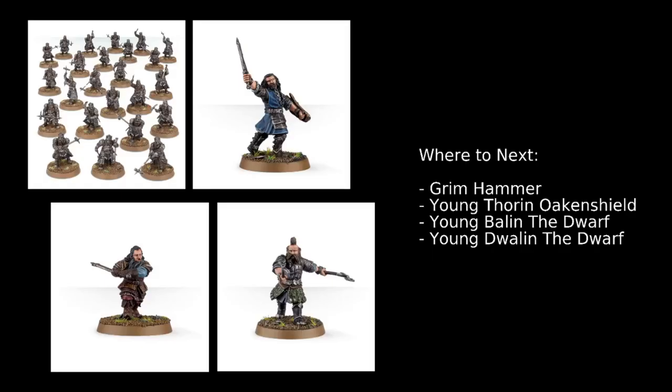Next up are Grimhammers, your other main troop choice — the dwarven elite. They have Fight Value 4 and Strength 3, though if you make them Guardians of the King, available when you've taken Thror, they get Strength 4. Defense 7 and Courage 4 all round. They carry massive pick hammers which are hand-and-a-half weapons that can use either bash or piercing strikes special strikes.